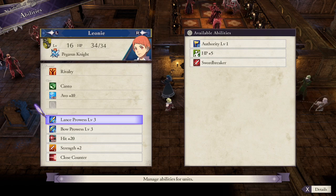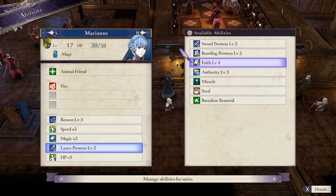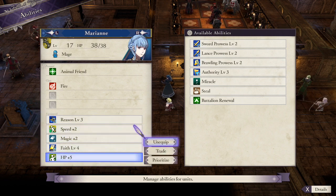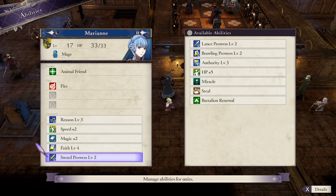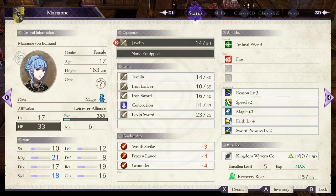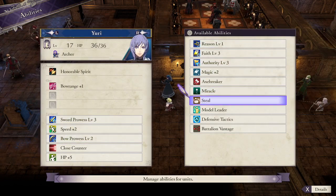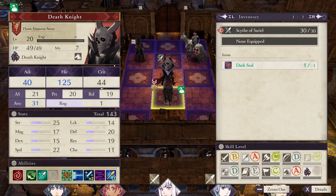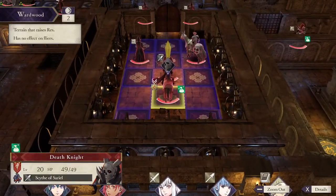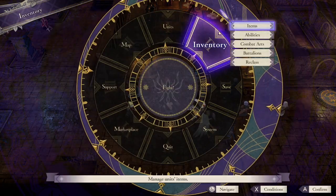Let's see - Lance, Bow, Hit 20, Strength 2, Close Counter. Yeah, that's good. Mage, Sword, Reason, Faith, Speed 2, Magic 2, HP 5 - maybe not HP 5. Leonie has 24 speed, hello? Oh she doesn't have steel, and that kind of sucks. I don't think 25 speed is enough to steal... oh no, it is. Well I think we're just going to end up killing him anyway, so we should be fine. We're basically the same level as the enemies.